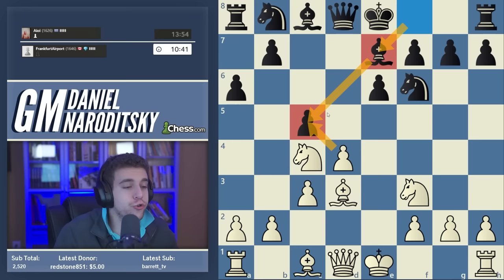A nice little byproduct of bishop d3 is that now we can play d takes e5 and win a tempo. If we do, we essentially force the dark-squared bishop to move twice — it just moved to e7 and will have to move again to recapture. This is a common trick also in the Queen's Gambit Declined: you wait for your opponent to develop a piece, then capture the pawn that the piece just developed to recapture.